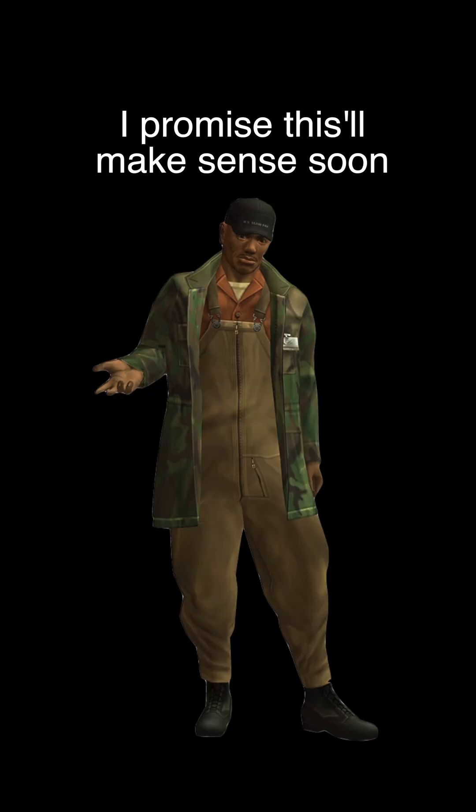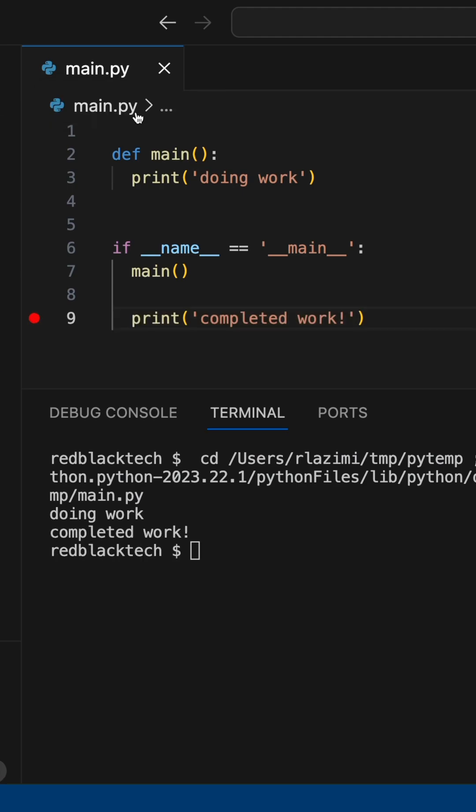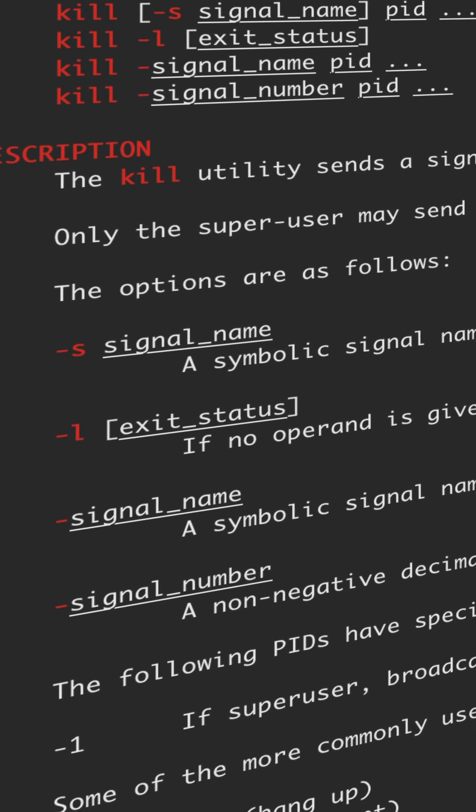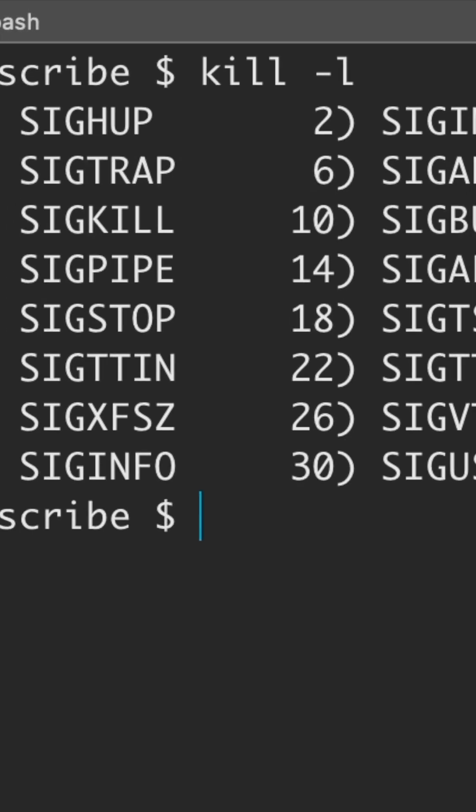Now back to SIGINT. A running process can end in several ways. Normally it ends when the last line of code executes, but it can also end by receiving what's known as a kill signal from the operating system. There are multiple levels of kill signals, each with their own names and level of harshness.